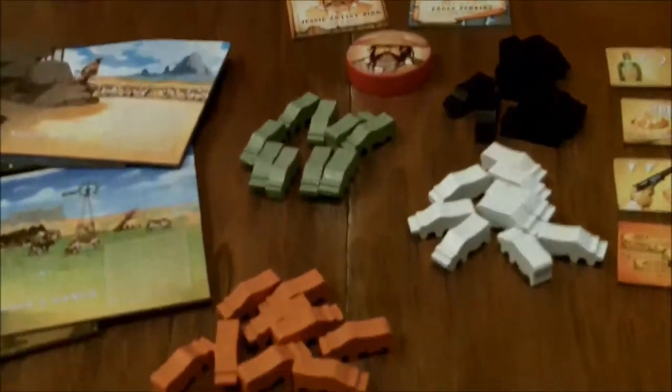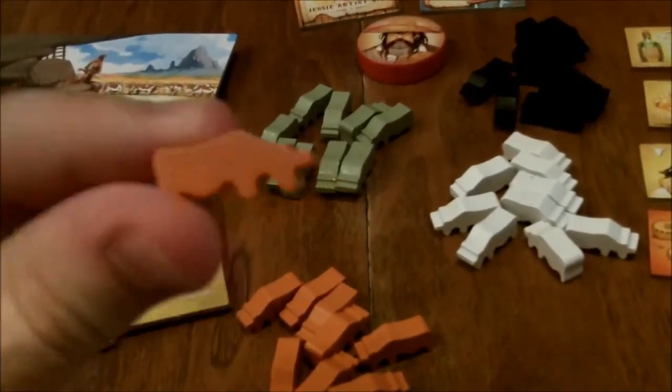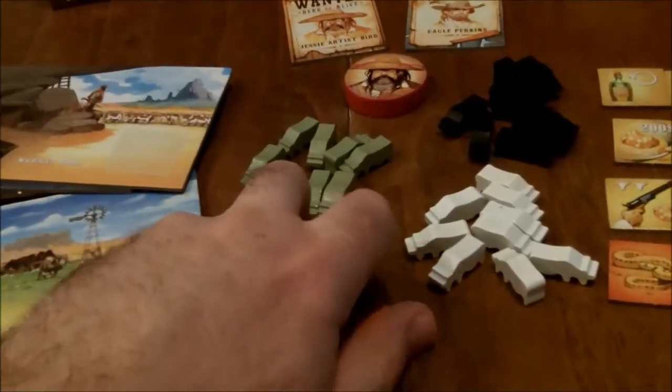The game comes with 36 cattle pieces — little meeples, very very cool little meeples. There are four different colors and there are nine cows in each color.